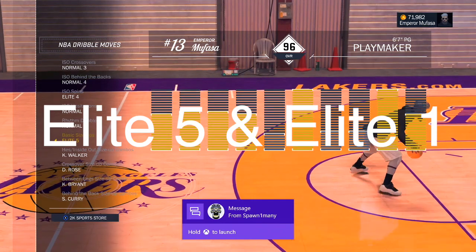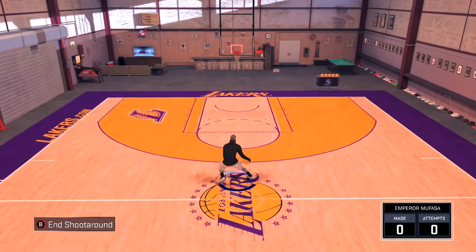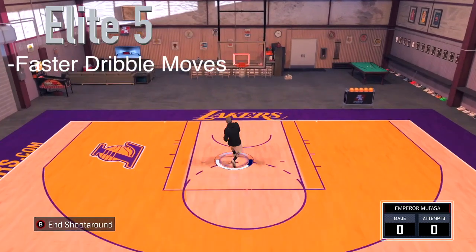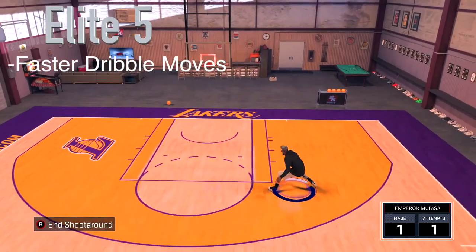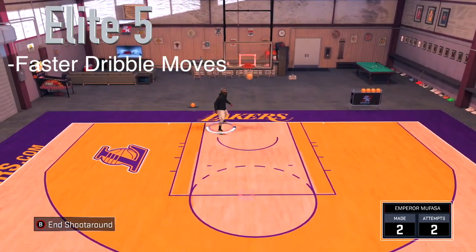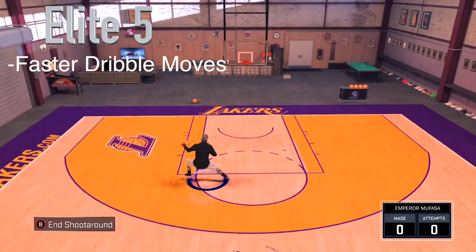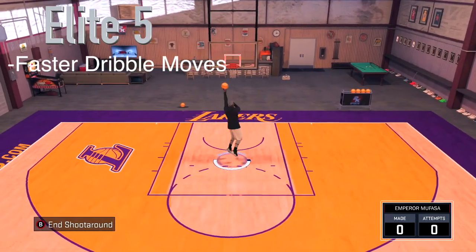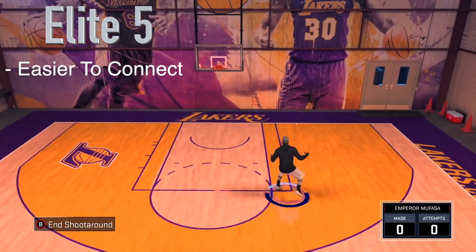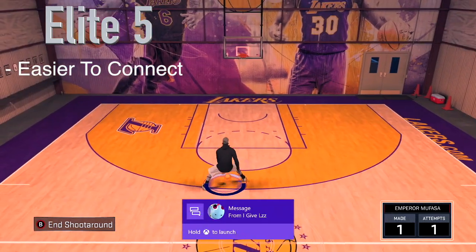The dribble gods slash spam size-ups are Elite 5 and Elite 1. These two size-ups are known for people who like to spam dribble moves like crossovers, behind the backs, and between the legs. I'm gonna give you guys the pros and cons for every single one. Elite 5 is known for faster dribble moves — your crossovers, your behind the backs, and any of your dribble animations just become faster. The Elite 5 and Elite 1 are actually very similar size-ups with little differences. Elite 5 makes it easier to connect dribble moves since they're faster.